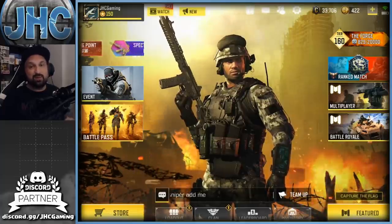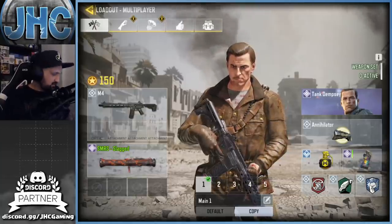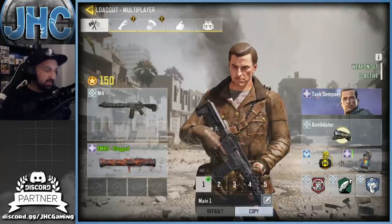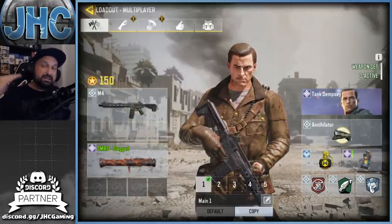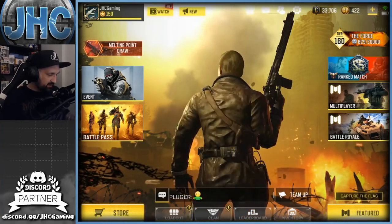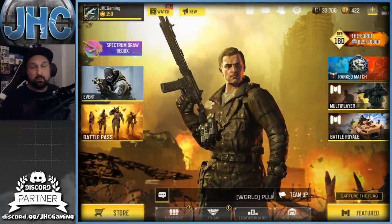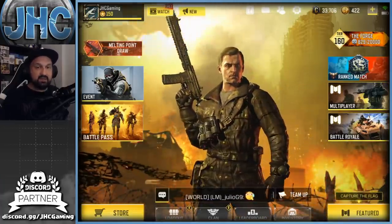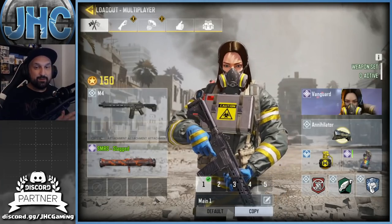At number seven we have the OG Tank Dempsey. We have a new Tank Dempsey since last season, but the older one was free by playing zombies — all you had to do is play zombie mode, get some shards by killing the boss in Raid or by playing Survival, and with time you'd get Tank Dempsey for free. It dropped a little on my list, but it's got a special place in my heart. Tank Dempsey is one of the OG zombie characters in the Call of Duty series — if you played World at War zombies or Black Ops 1 zombies, he's super badass.